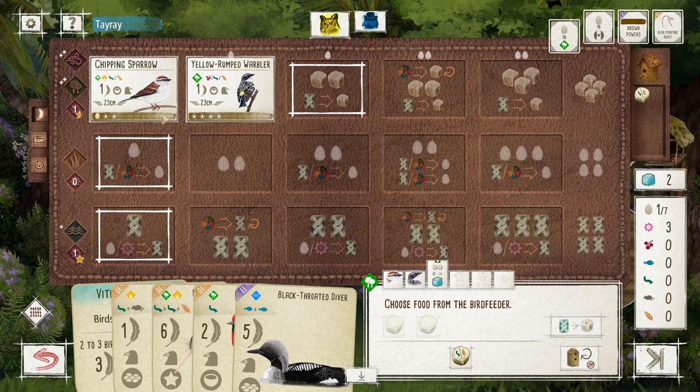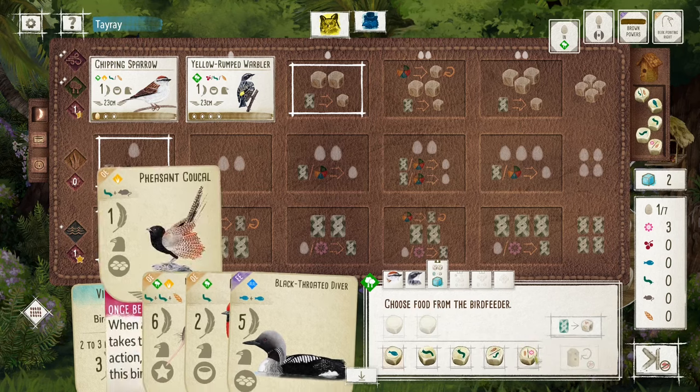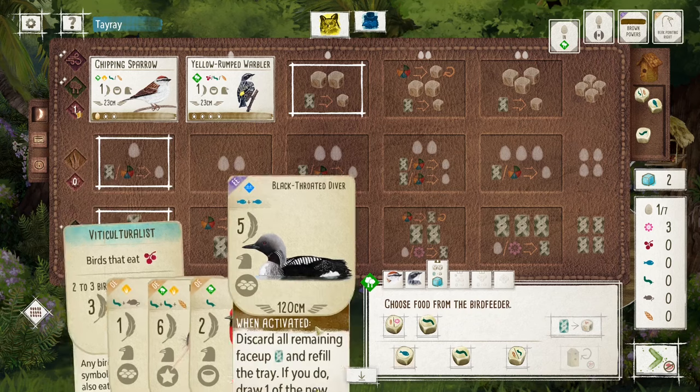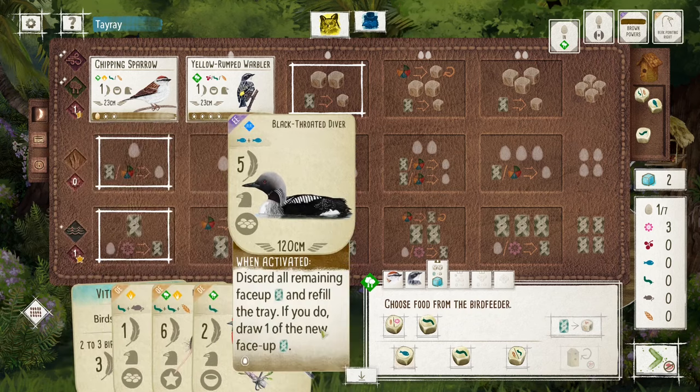Let's look at my food situation. I have three nectar — okay, that's perfect. So I can take that. Four nectar is just enough to play the Kukau and the Diver.